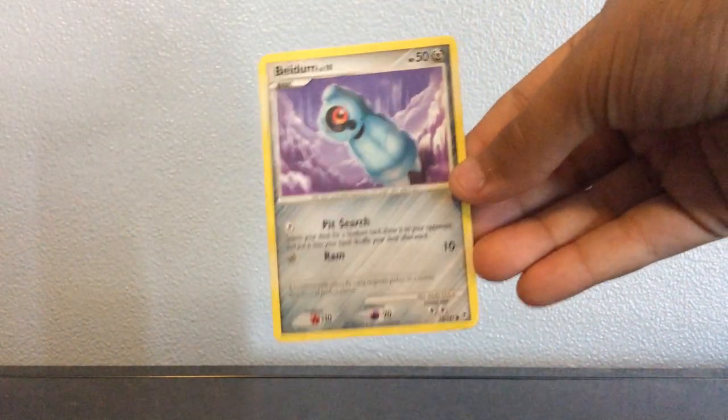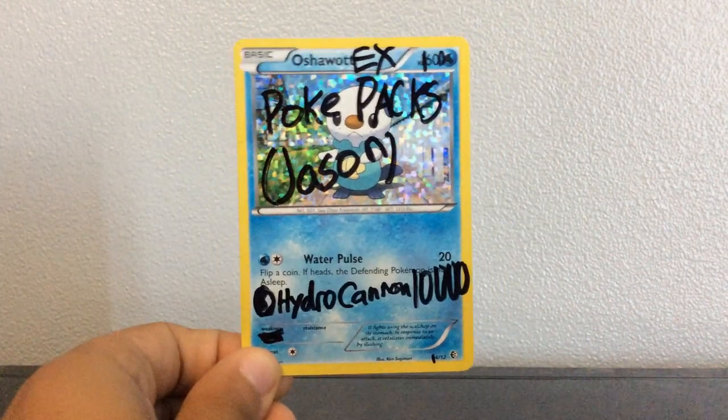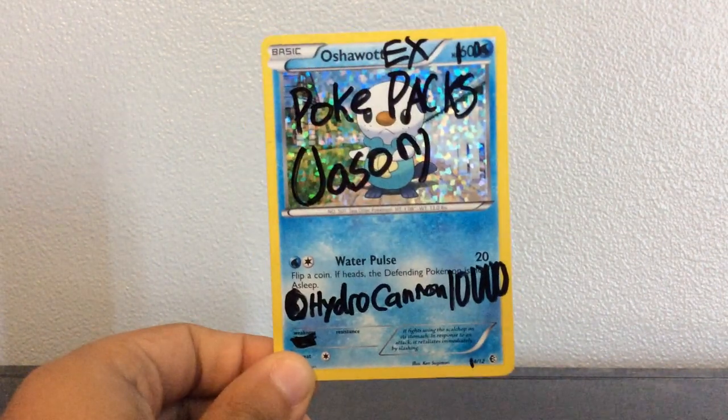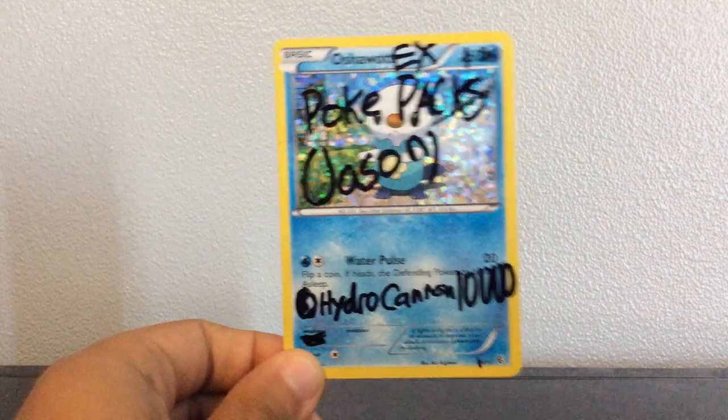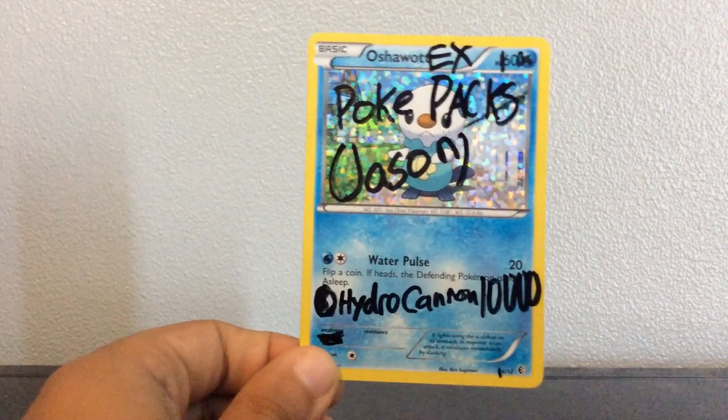So we have a Beldum — an old Beldum. We also have a signature card. It's Hydro Cannon, 10,000 damage. And it has 1,600 HP. It's an Blastoise EX and it's Pro Mode.